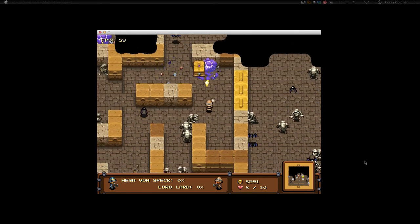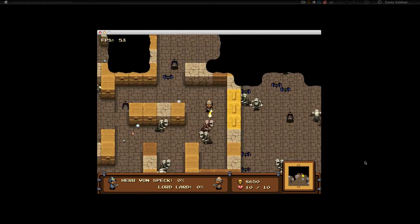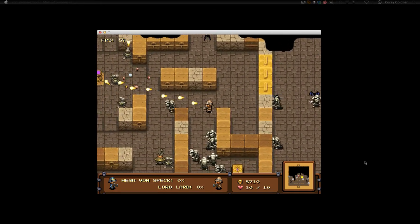You can pick up the sarcophaguses as well to move them around. How I've been using that is to put them in better spots for my turrets and my auto-gatherers, so I can get more money — more coinage.